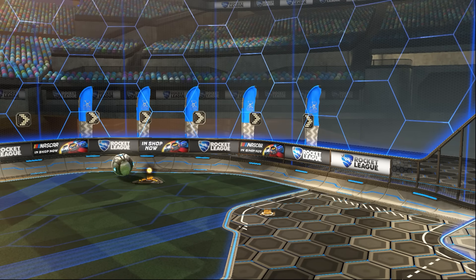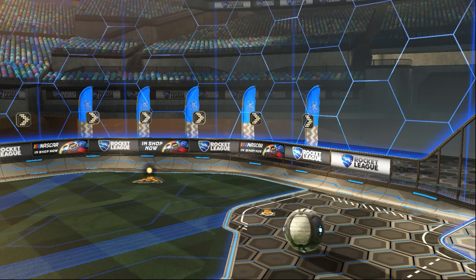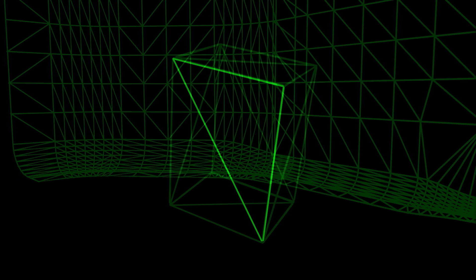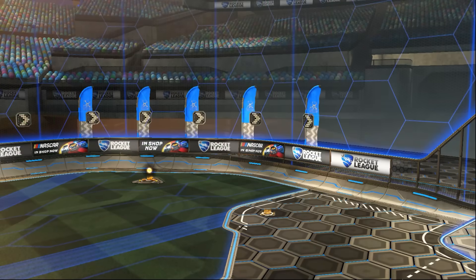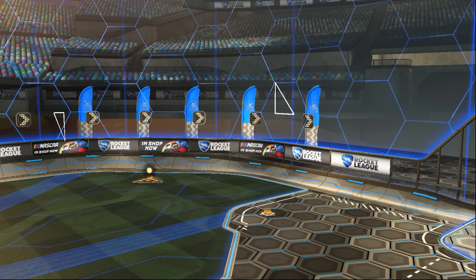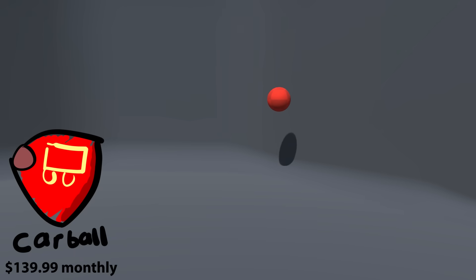We've now gained enough knowledge about the ball to simulate it outside of Rocket League. All we need now is the environment. In video games, complex 3D objects such as the map are usually made of a mesh — essentially a large set of triangles. Each triangle forms a surface, and by stitching them together we can form complex geometry. The ball will strike these triangles as it bounces around the map, so all we need is to figure out when the ball hits one of these triangles and get it to bounce away.